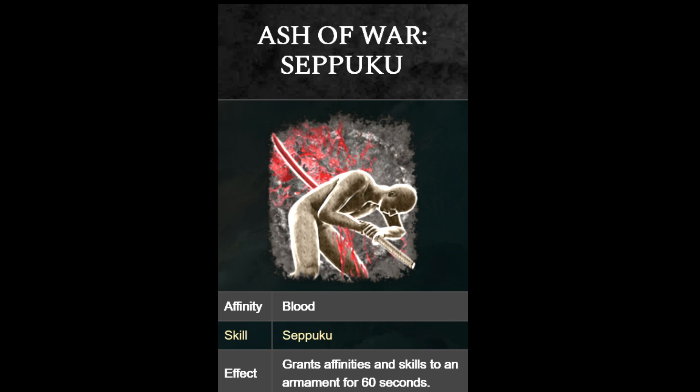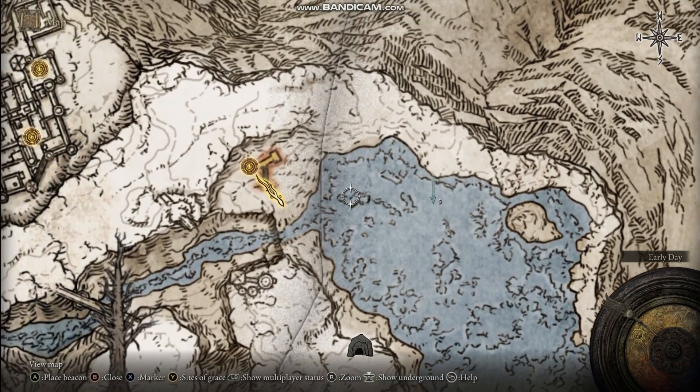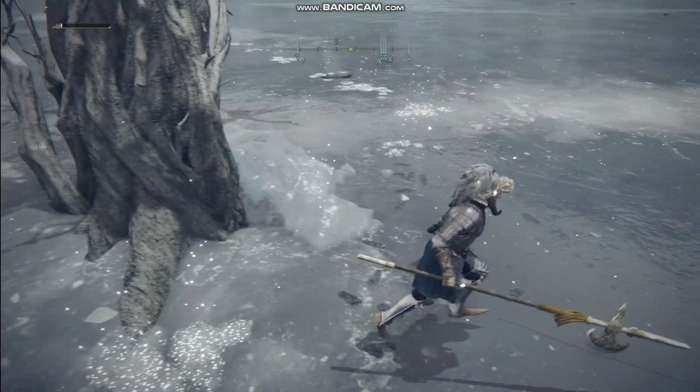This ash is really good for bleeding builds because it improves your ability to inflict blood loss. You can find it by going to a frozen lake and looking for an invisible scarab beetle that drops it — the scarab beetle patrols an area around some trees.